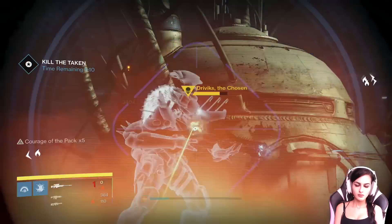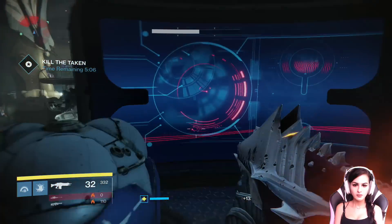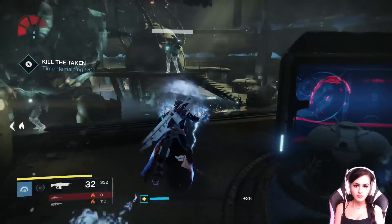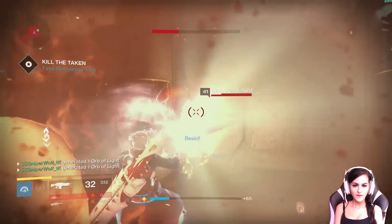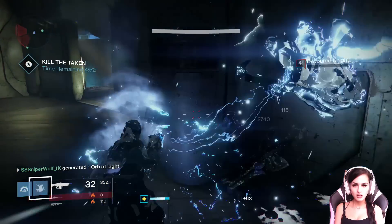Except now the ship is full of Taken and you have about 10 minutes to kill everyone. As soon as you enter the room with the first wave of enemies, a 10-minute countdown will begin. The first room shouldn't be that much of a problem — you've got a centurion with arc and two knights with solar plus other enemies. After you kill everyone and the door opens to go downstairs, a side door opens to a hallway with some enemies including a captain. Clear them out and you'll make it into the big room.